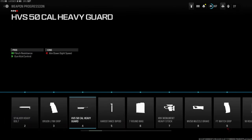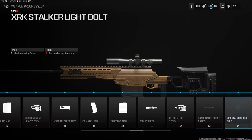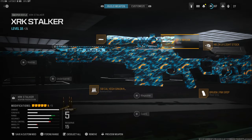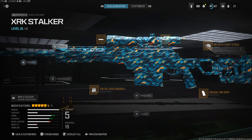I did notice the barrel is bugged for me. The short barrel unlocks at level 13 and the sniper is currently level 18 for me, so I'm not sure why. Maybe it's not bugged for anyone else, but this is my class setup. I'd probably change a couple things if I did have the barrel working.